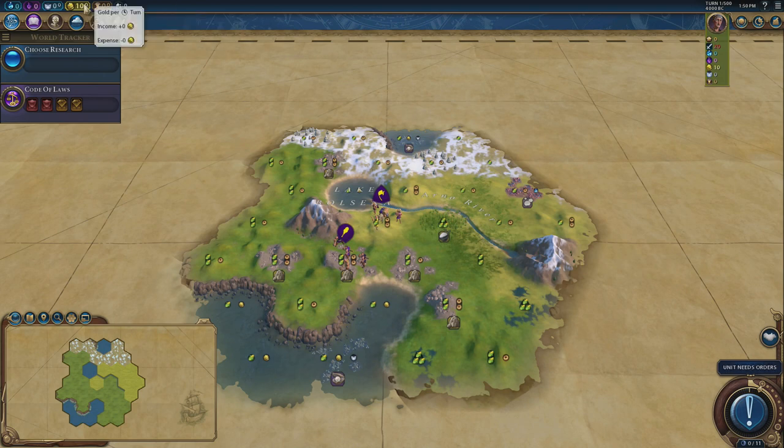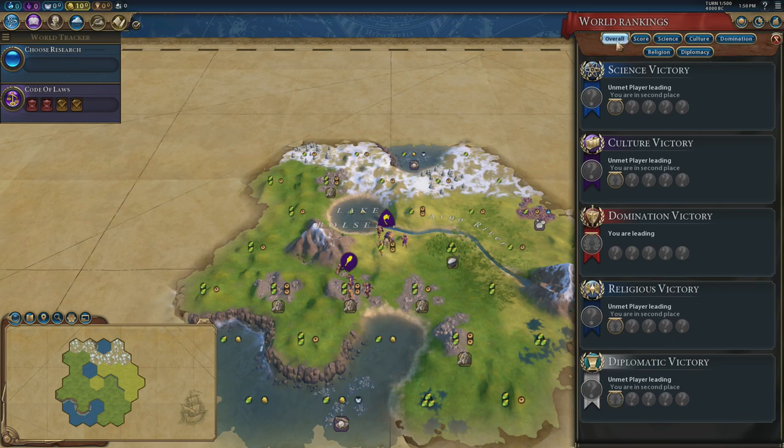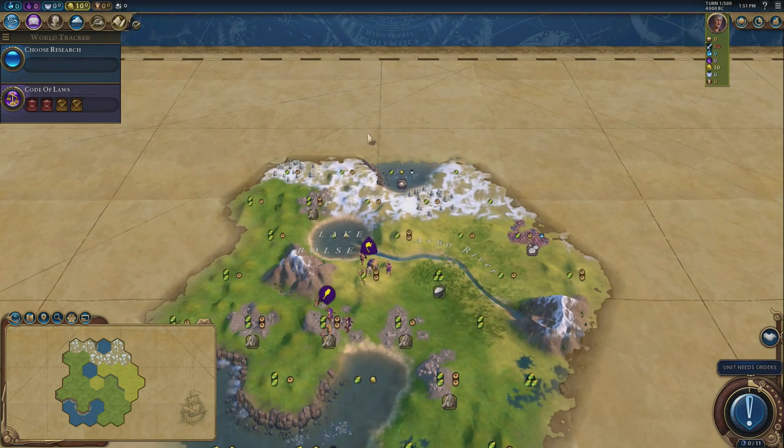Gold, luxuries and any other tradable items such as strategic resources can be traded for diplomatic favour, as long as you have fewer than 10 diplomatic points. In the first half of the game, once you get up to 10 points, you can be trading with the AI up to 20 diplomatic favour per turn per AI. So having lots of gold and lots of tradable luxuries is obviously a good thing.